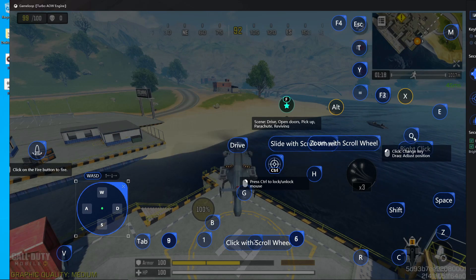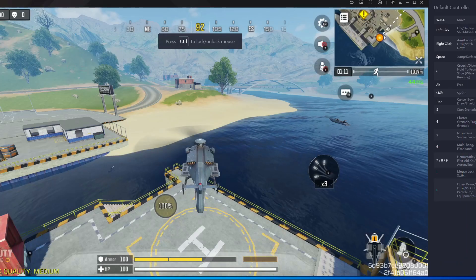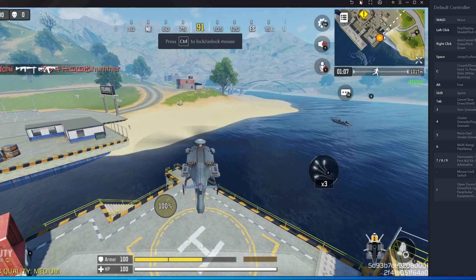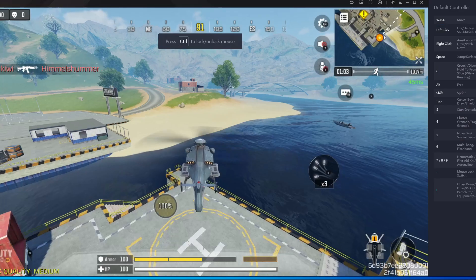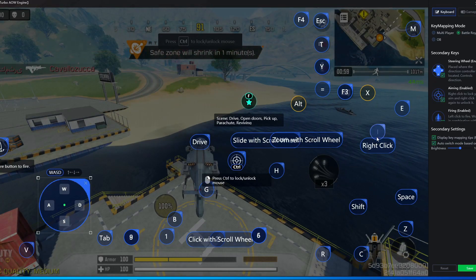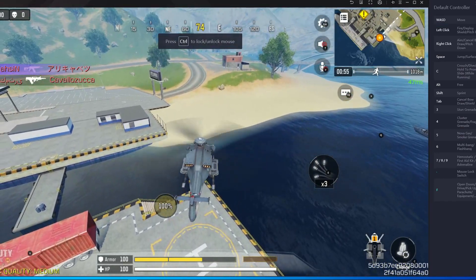I don't need Q for any reason in Battle Royale mode. So after I put the key button, if I press Q, it's not working. If it's not working, then you have to close the Q button, save, and go inside the key mapping again. Then put the Q button over here again, and after that you can see my Q button is working.